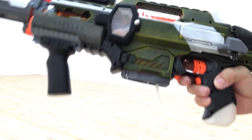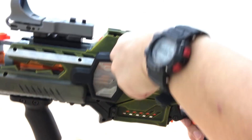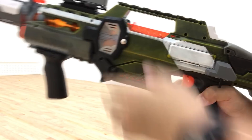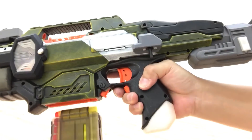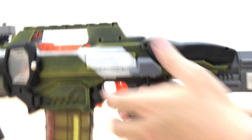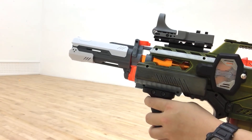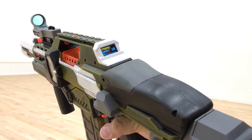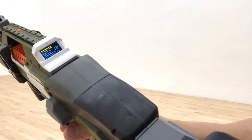So you can fire half-length darts as well. To remove it, just take off the adapter and remove this piece. It's back to full-length — let's say 12-round magazine, so now it detects 12. Let's test it out. I can also change the ROF to the highest and go for full auto. It's quite fast — let's fire it off.